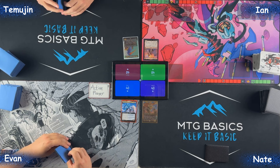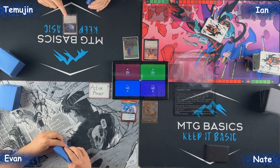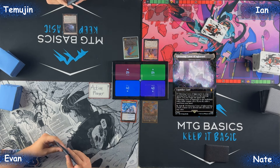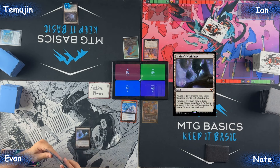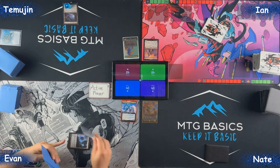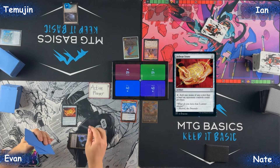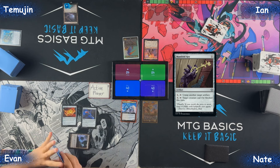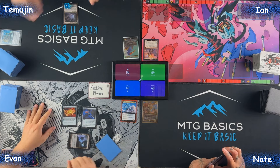Any pre-game actions? I do have a pre-game action — Gemstone Caverns. I will pitch Thassa's Oracle, draw, and play Mishra's Workshop as land. I'll tap for three mana, cast a Fellwar Stone, and with the remaining mana I'll cast a Manifold Key. Then I'll pass.